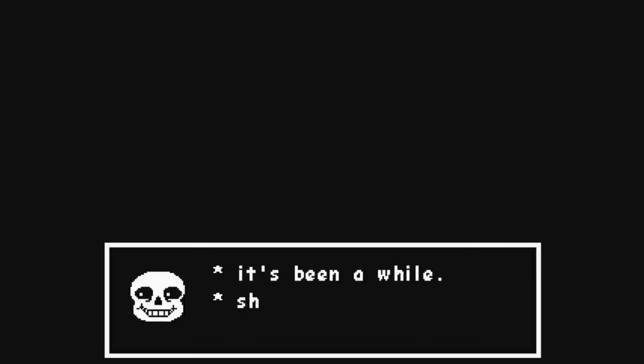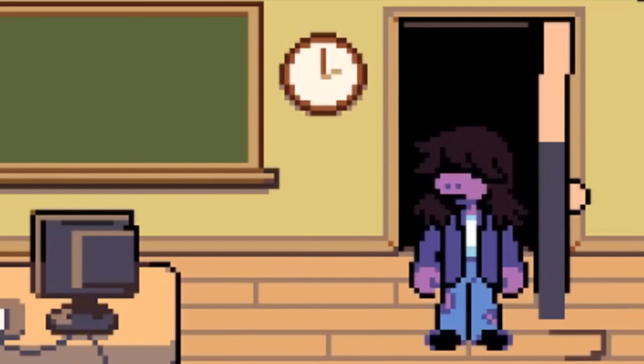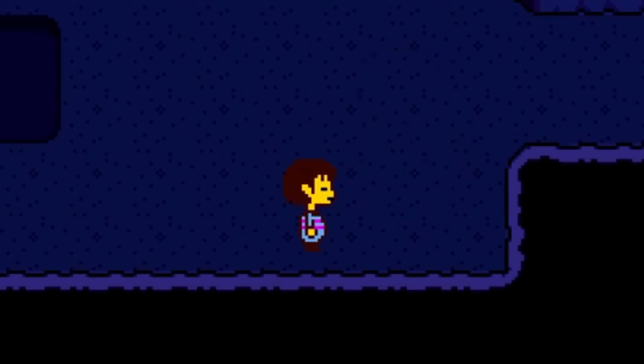Undertale has a total of 93 different endings that you can achieve. There are two different dog error screens in the game, which only appear if an error has occurred such as loading a corrupted save. Deltarune was teased in the Nintendo Switch version of Undertale way before its announcement, where Clam Girl was changed to Goner Clam Girl.